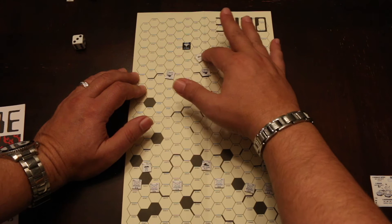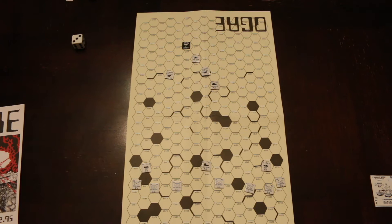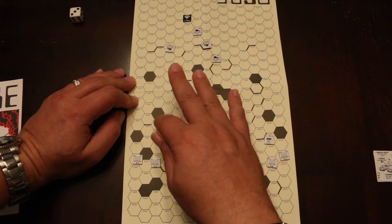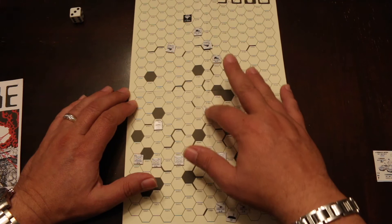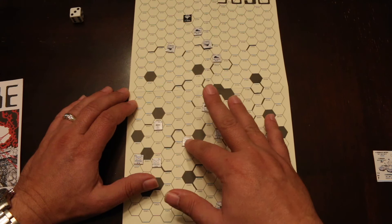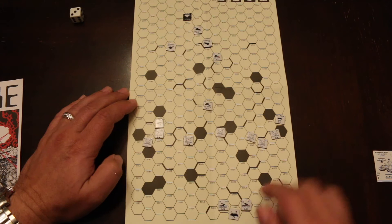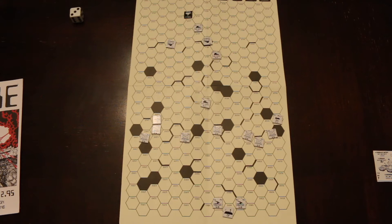The heavy tank has a movement of three and a range of two when attacking. Various units move: the GEV moves two, a heavy tank moves three, infantry moves two. These little lines are ridges — only Ogres and infantry can cross those. The completely dark areas are craters — nothing can cross those, but you can shoot over them. The howitzers are immobile and don't move, neither does the command post. Some scenarios have a mobile command post that can move one hex per turn.